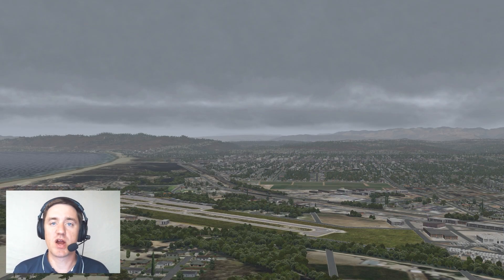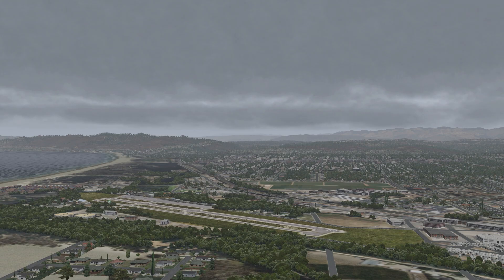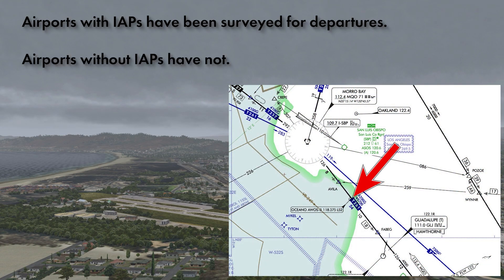Oceano County is basically a VFR airport — there are no IFR procedures there at all. If an airport has at least one instrument approach, it's been surveyed for departures, and it'll either pass criteria for a diverse departure or get some combination of an obstacle departure procedure or non-standard takeoff minimums. None of that applies here. Oceano County has no instrument approaches, so it was never surveyed for departures, meaning we're completely on our own to find a way to depart safely. It doesn't necessarily mean we're out of luck if weather's IFR, but we should definitely proceed with caution.